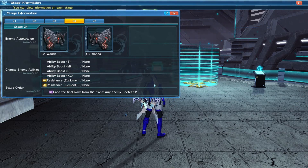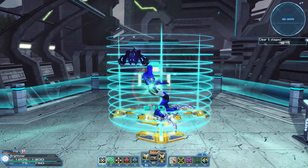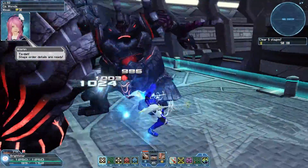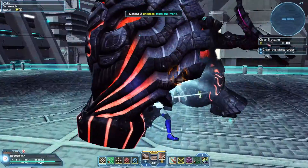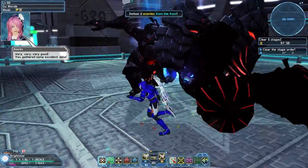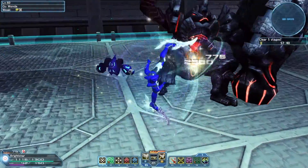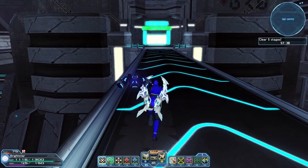For this one, we need to defeat them from the front — and that's for any enemy. It's going to be pretty tricky hitting these guys since they do have those big shields. But there is a small gap we can get into. There goes the first one, and there's the second one. And now we can take out the rest of them like normal. That finishes the stage. Let's see what the last stage has in store for us.